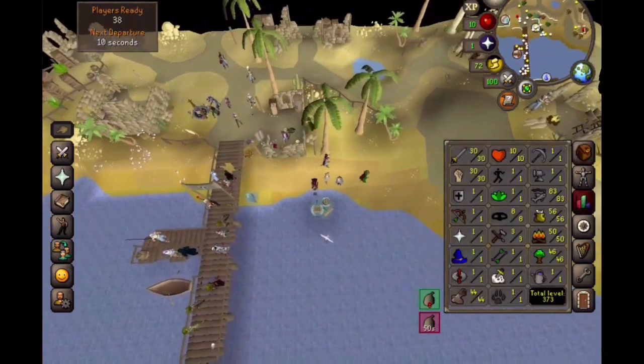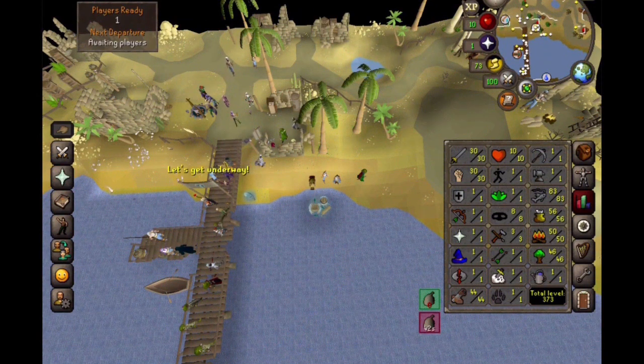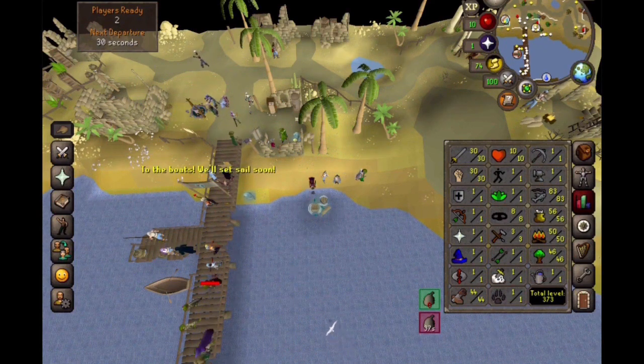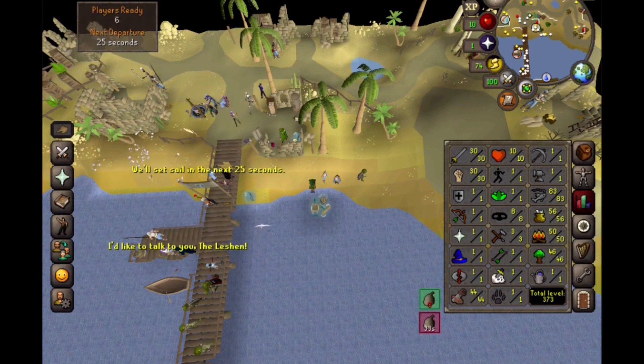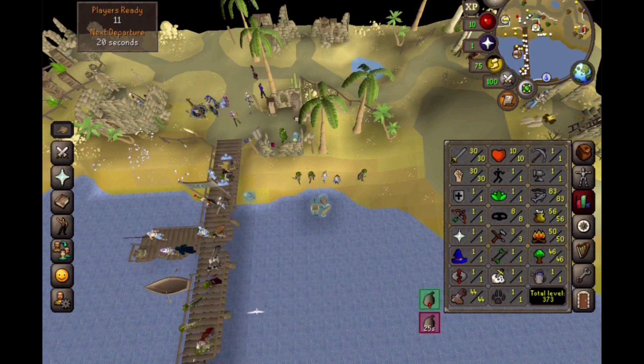Let's take a look at the levels real quick. Look at that - 83 fishing. So we can already do minnows and karambwans, provided we complete the quest for them. Karambwans would be a type of 1-tick trio, I believe. And I believe you had to complete Fishing Contest in order to fish minnows, but I could be wrong on that. But we have the levels, at least.